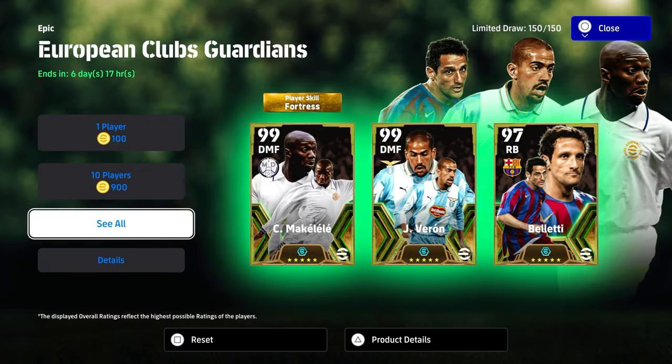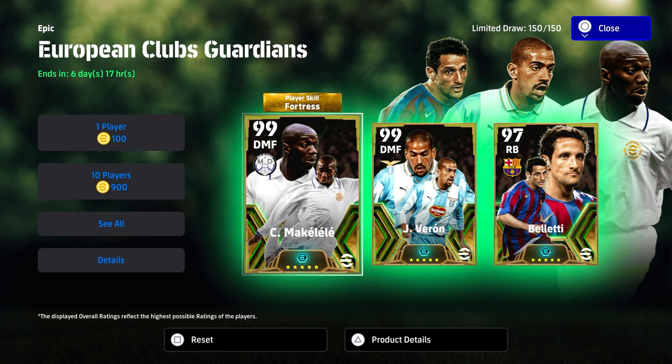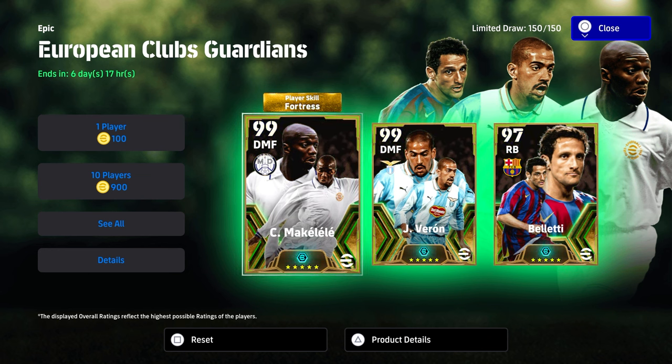He does have Fortress as well, which is going to give a boost to his defensive capabilities if you're leading at half time. So if you go in one nil or two-one at half time you'll get a boost to his defensive stats as well.